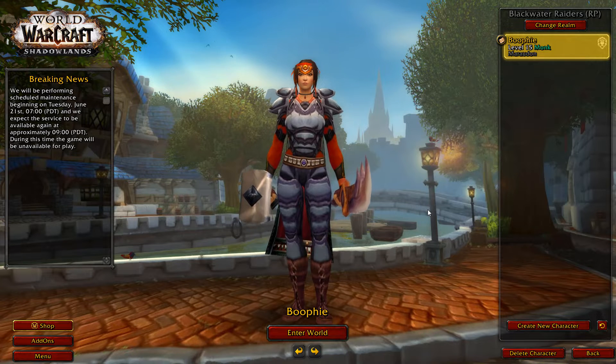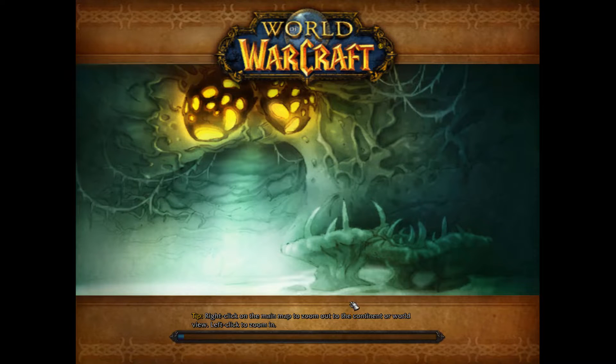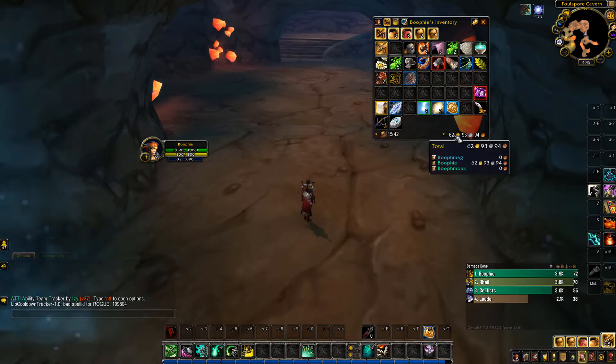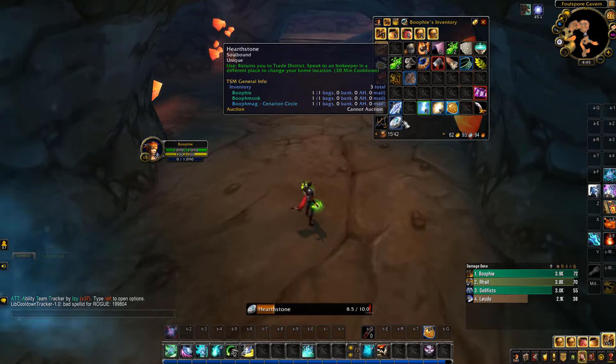Welcome back to Zero to Gold Cap on a fresh server, brand new round. This is episode number three — where we left off, we just finished getting level 15, did some open world farming and some dungeons, and we're sitting at 62 gold. We should have a whole heap of auction house sales, so let's go check them out.